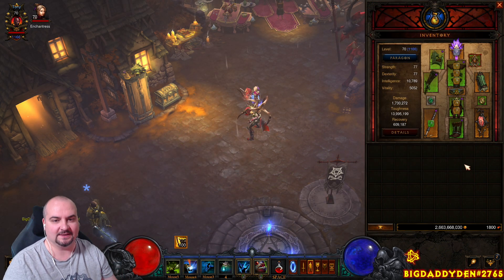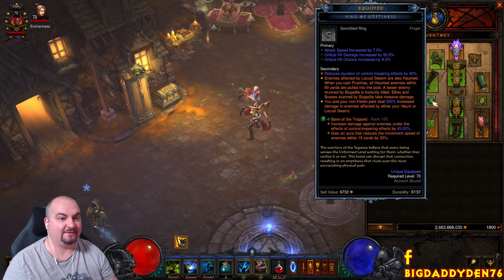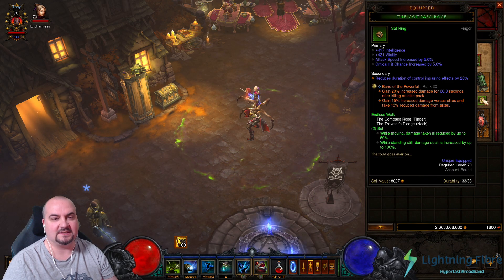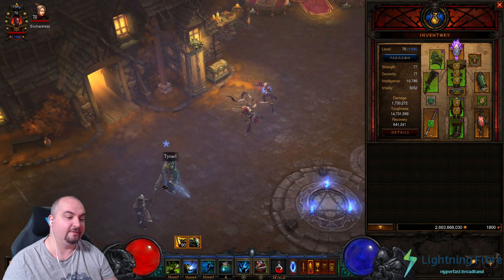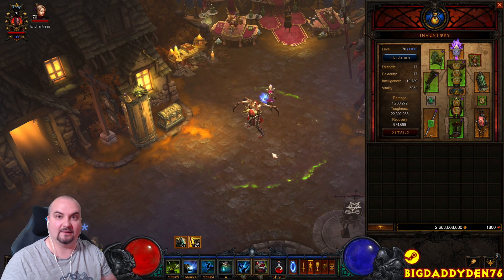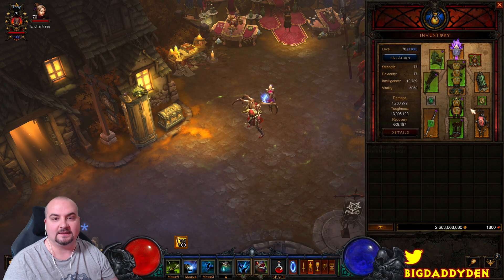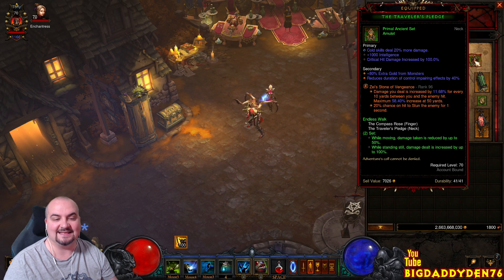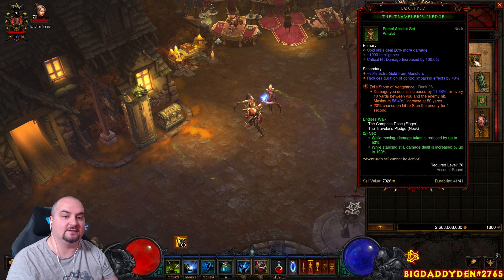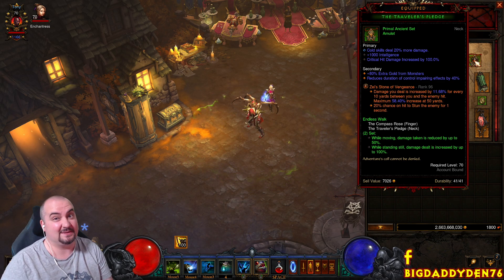For rings, we're using Ring of Emptiness and the Compass Rose with Traveler's Pledge — that gives an extra 300% damage buff when mobs are Haunted or Locust Swarmed. First gem is Bane of the Trapped for the big damage bonus. Compass Rose and Traveler's Pledge give you 100% damage when standing still and 50% damage reduction when moving, which helps in early game to avoid getting one-shot. Eventually you can swap that out for Squirt's Necklace with Convention of Elements or a Rondal's Ring for more movement speed. Bane of the Powerful gives an extra 20% after killing an elite pack. Zei's Stone of Vengeance — if you're having trouble with the rift guardian you'd use Bane of the Stricken, but for low speeds Zei's does loads more damage at range. At rank 96 that's an extra 58% damage bonus.